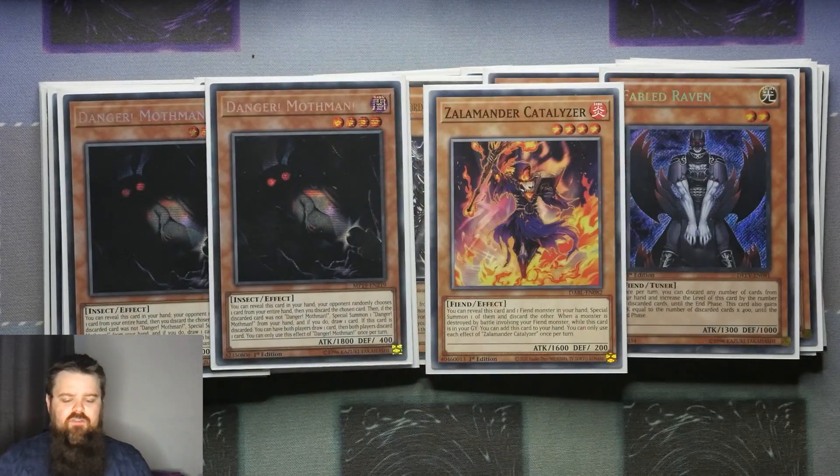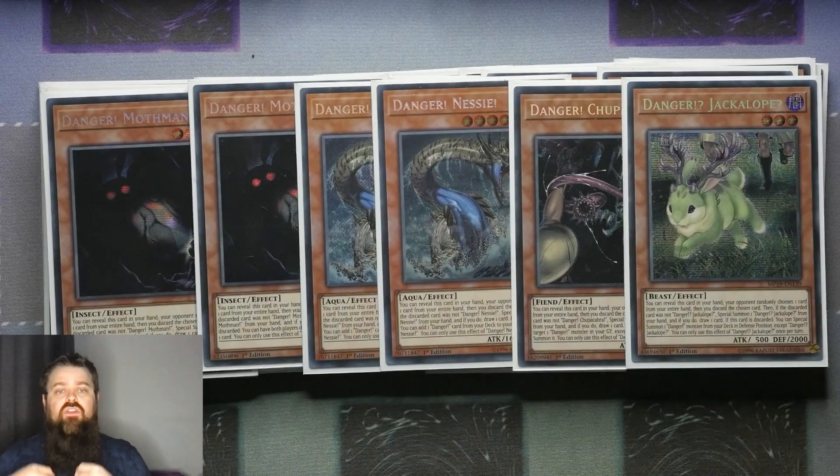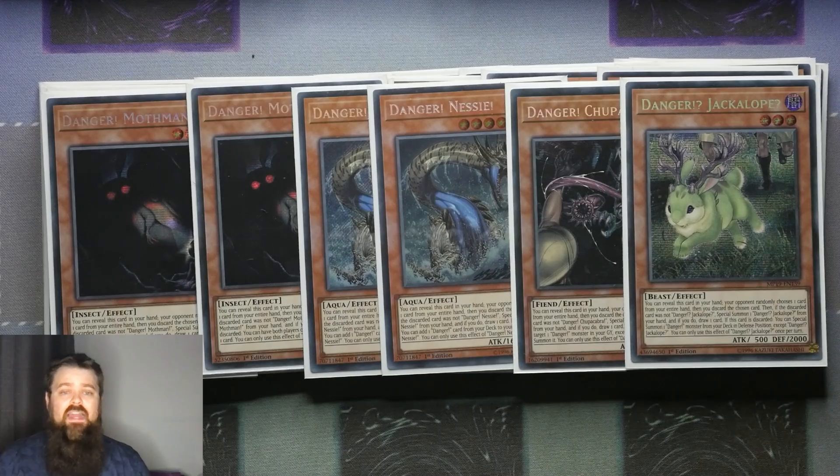Moving on to the Dangers: we're still playing them, but the ones I've selected all give me a specific effect if I discard them off the back of Raven. With Mothman, it's a great one to reveal, though not ideal to discard off Raven unless you absolutely have to increase its level. You've got Nessie, which if I don't have another discard option, I can discard Nessie, get out another Danger, and regain the resource I'm discarding off Fabled Raven. Ultimately, if Nessie summons as a free reveal and I Normal Summon Raven and discard, I still have the ability to go directly into a Synchro Level 10, meaning I get to a Barone — even though it's not protected, it still gives me a very nice Omni Negate to protect from Beerus, Veilers, Drolls, you name it.